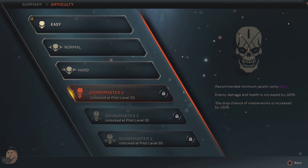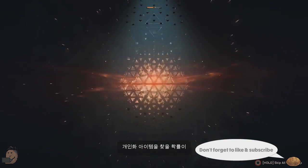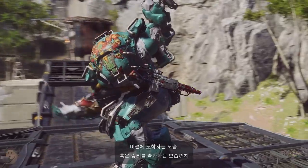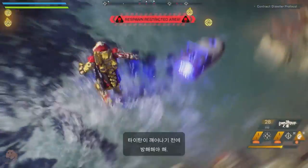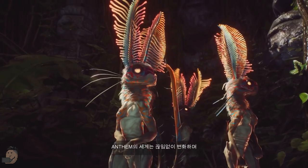I wonder what the reasoning behind this change is. I'm hoping they've decided to increase the amount of enemies that spawn at higher difficulties, or increase the intelligence of the AI. Maybe they've nerfed the damage numbers and armor amounts on items, and therefore need to reflect that in the enemy's health and damage. But right now it's kind of all speculation — what do you think, and what would you like to see?